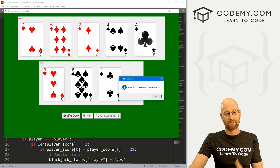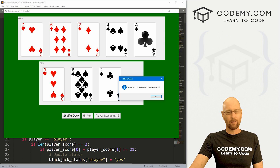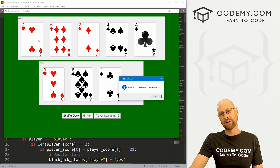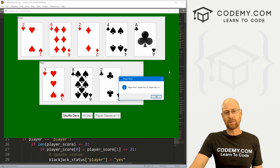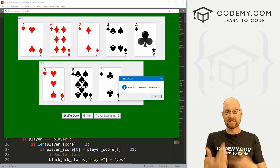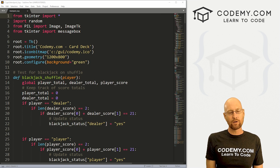We haven't built in the functionality to convert an ace to a one for the dealer yet — we'll probably do that in the next video. We'll also need to build in the capability that if both the dealer and the player get five cards, they win automatically as long as they're not over 21. We'll do that in a future video. In this video, we're just going to work on dealing out these cards for the dealer, adding up the totals and seeing who wins.